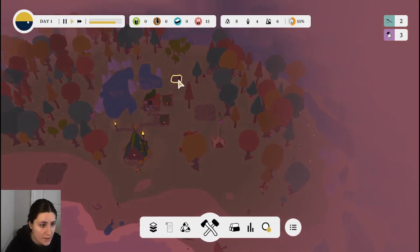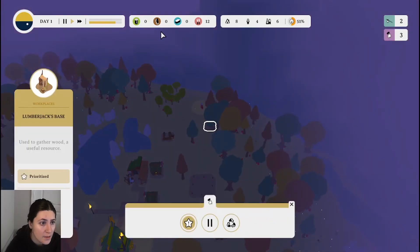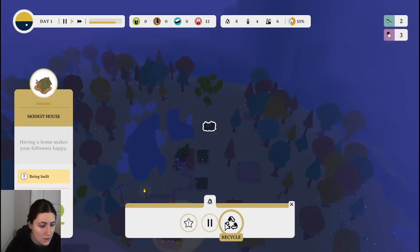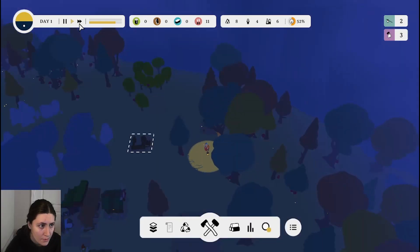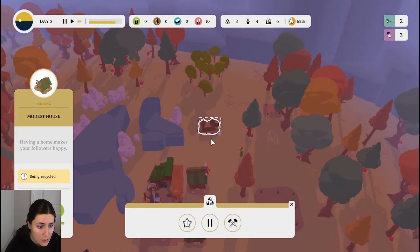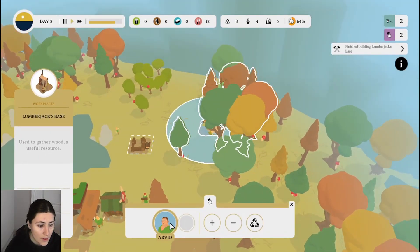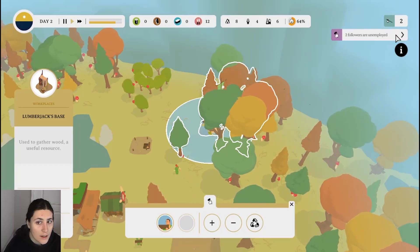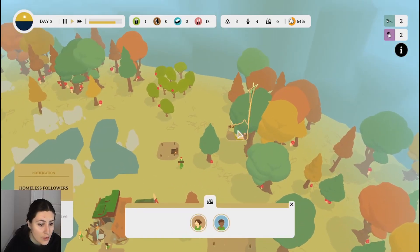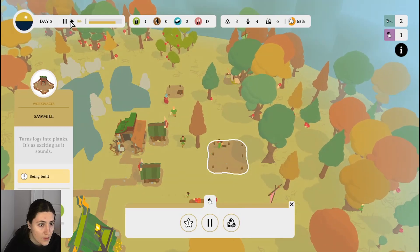I guess nobody's building the house yet because I don't have the resources for it. They're being built now. Let's recycle that. I'm just gonna speed things along here. We got a worker there. Let's restore that. Two followers are unemployed and two don't have a home, so I'm gonna put another worker on there. And we'll speed things along again.